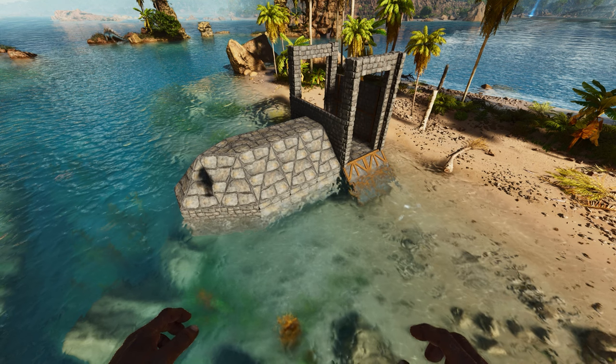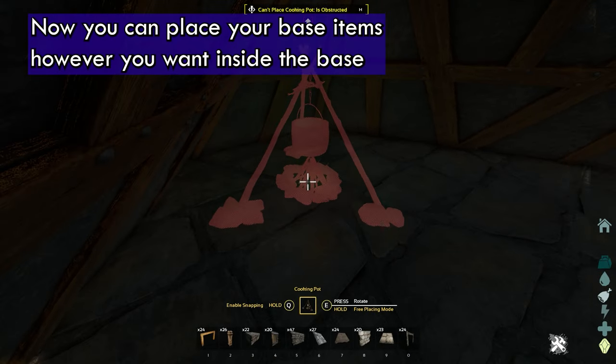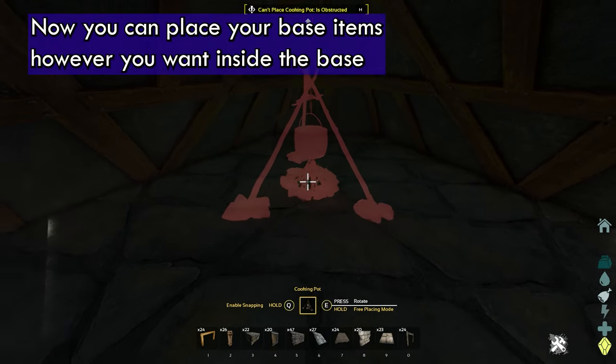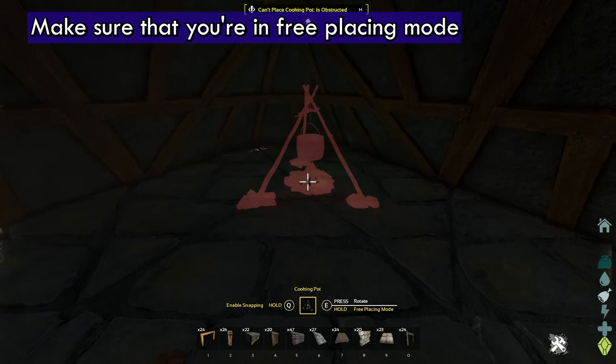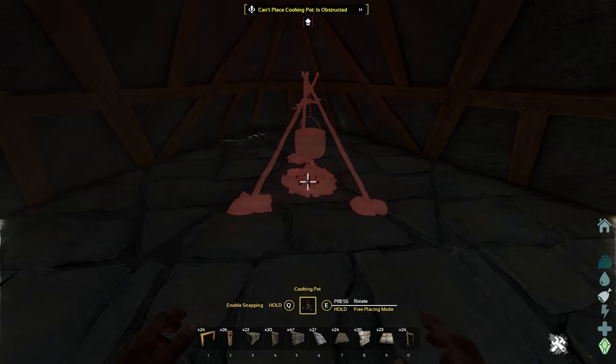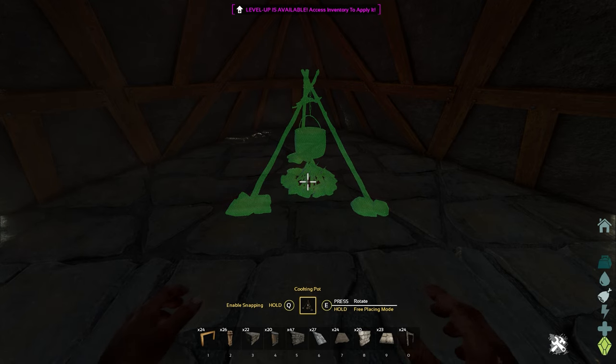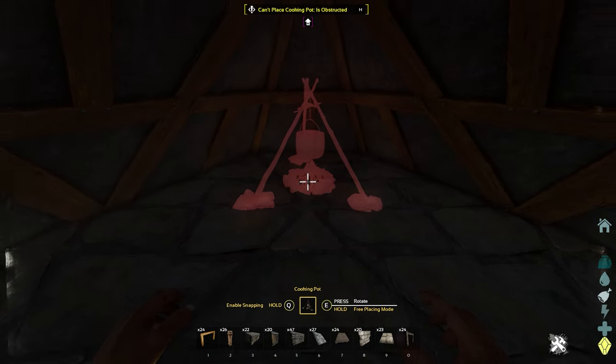And here's an outside view. Now you can place your base items however you want inside the base. You want to make sure that you're in free placing mode when placing some of these items. You're just going to try and push them up against the wall as far as you can. Right now we're this close and it doesn't work so well.